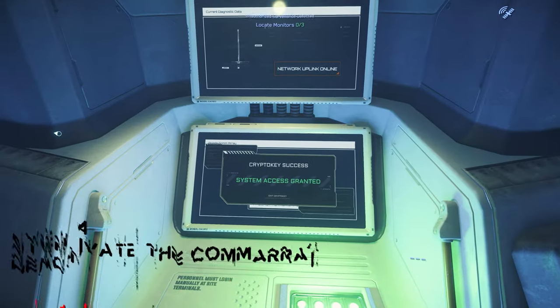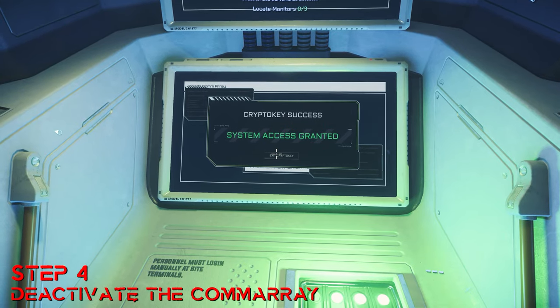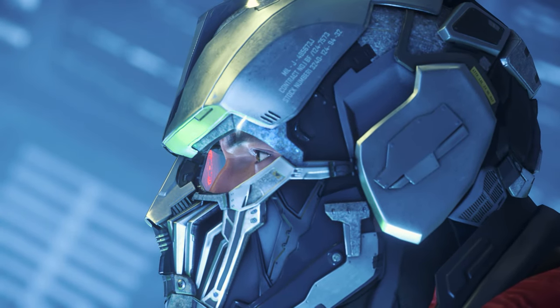As soon as we have gained access to the system we can interact with the terminal and finally deactivate the surveillance of the respective area after a renewed confirmation. Thus the respective crime surveillance is switched off.